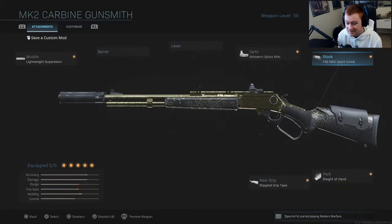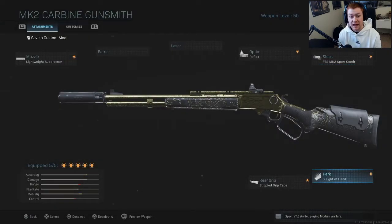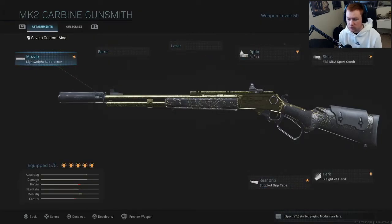All the other attachments are really just about speed - ADS speed specifically. Since we're doing hardcore, we don't need to add more damage to the gun. The stock is the FSS MK2 Sport Comb, which gives ADS speed. For the perk we have Sleight of Hand, which I found came in very handy with this gun. The rear grip is the Stippled Grip Tape for ADS and sprint-to-fire speed.